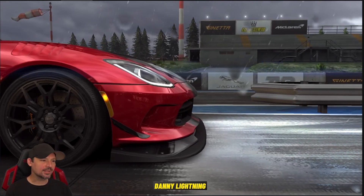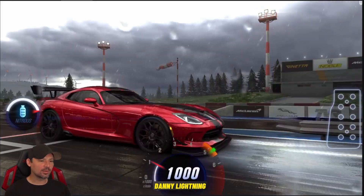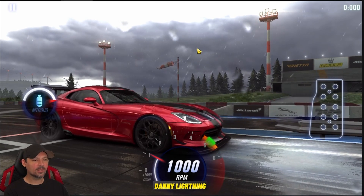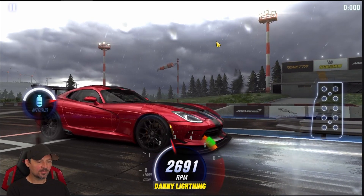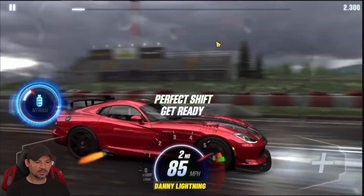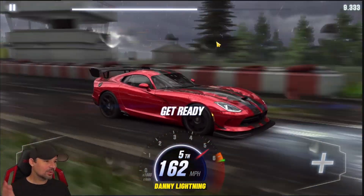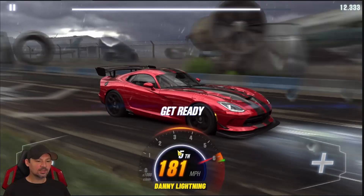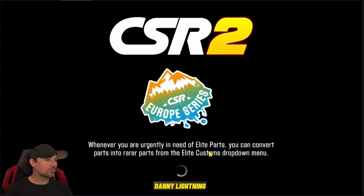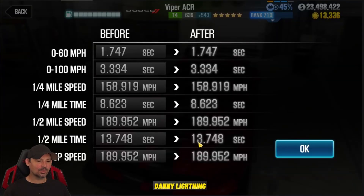We're going to drive this car the exact same way. Here's the Stage 5 shift pattern: 3, 2, 1, go — Nitrous, 2nd, 3rd, 4th, 5th. That's all she wrote. I try to tune it so it runs out in 5th gear right before the red line. I could probably move the transmission slider a little bit more to the right and make it run a little faster. We got a 13.712 with a dyno time of 13.748. Trying to get this car to beat dyno is very hard.